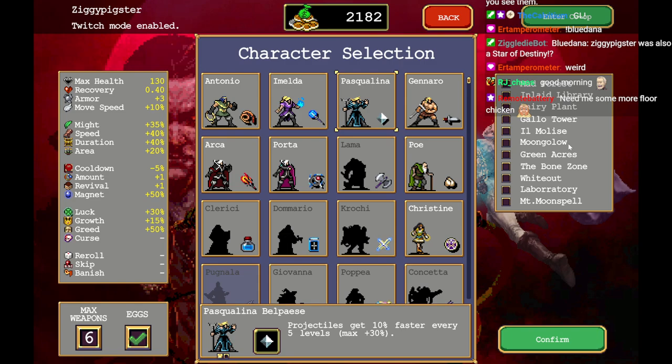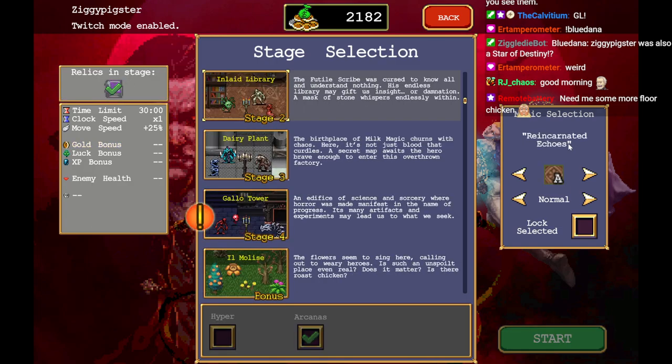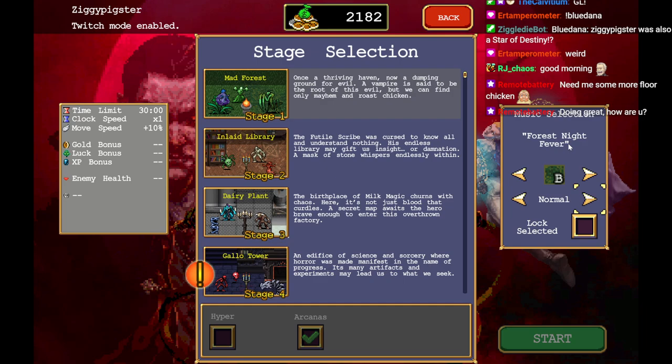Yeah, let's try to beat it with Pascalina, because we should get a card from this. See how things go. Yeah, we could play these other things, but let's focus on cleaning this up a little bit. I like how there's other difficulties — we'll worry about those later. I hated kazoo? What the heck is this? That is a choice. Is it just the kazoo remix of every song?